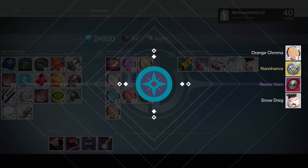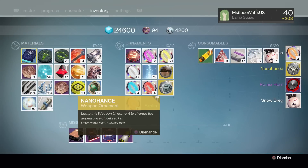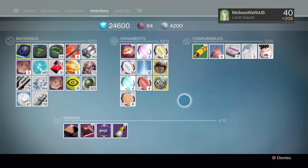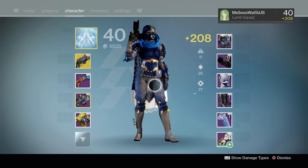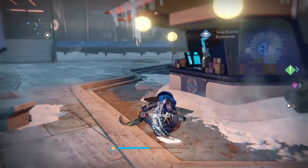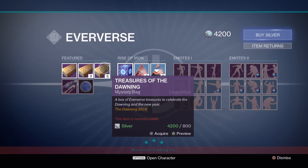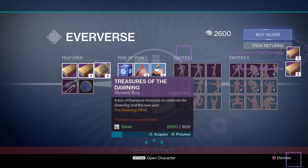And our last one - we got the Nanohance and the Remix Horn. The Nanohance is for Icebreaker - that's the white Icebreaker one. So out of opening 10 boxes, we got two pieces of the new Dawning Gear. I'm gonna go buy some more boxes because I want to get all of the armor for my Hunter and probably my Warlock. We'll see how long it takes to get a full set.